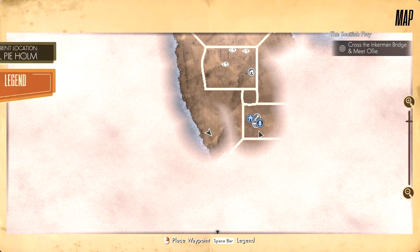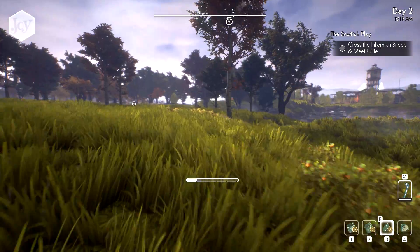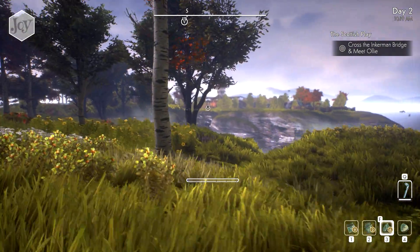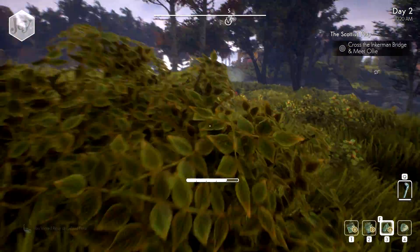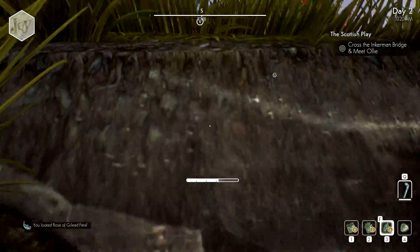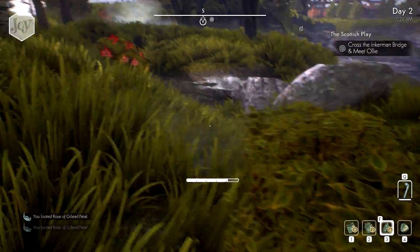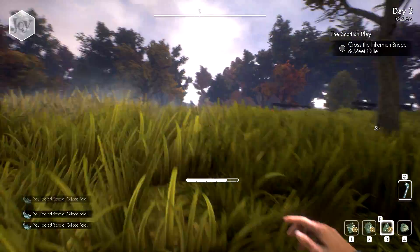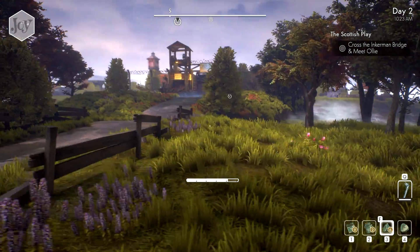So, cross the bridge and meet Ollie - which is going to be down here. I suppose we should probably explore the rest first. There's a big island over there - we should probably explore the rest of this island first before we go anywhere else, just to make sure. There we go, just to make sure that we've got enough roses. I'm gonna be able to heal myself for days after this. So we got a... wait - Derek. Is Derek a woman's name? Maybe it is in this world. Interesting, very interesting.